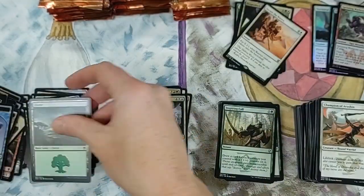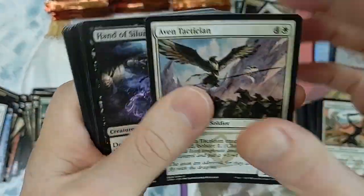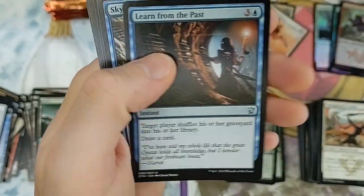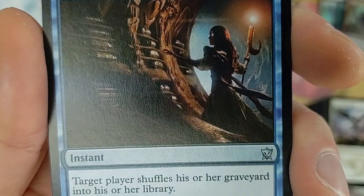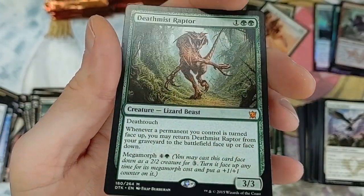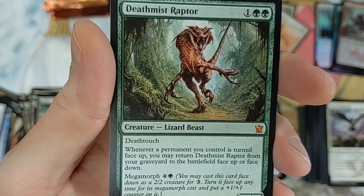How many people are out there playing Pristine Skywise? Let's be honest, not a whole lot of us. Evolving Wilds - amazing. Hard to learn from the past, but you should take note of that. Deathmist Raptor - I remember the hype around this card and then it just kind of went nowhere.